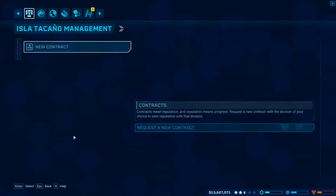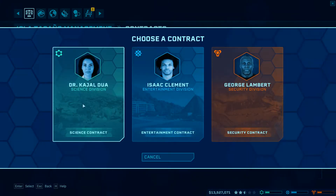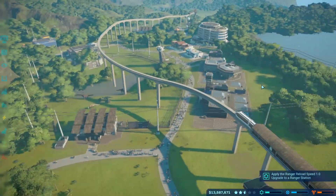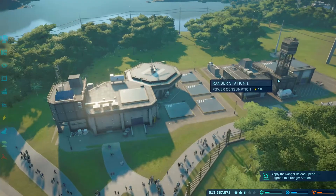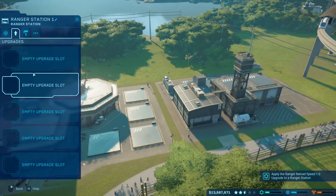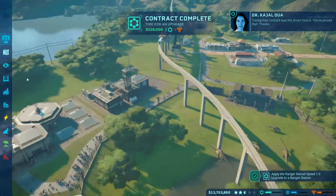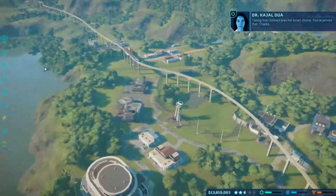Let's see if we can take out a contract. We might need a science contract - let's see what the science department has for us. Easily done - we just need to apply Reload Speed 1. Job well done. Taking that contract was the smart choice.